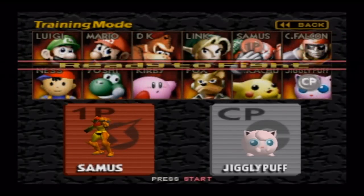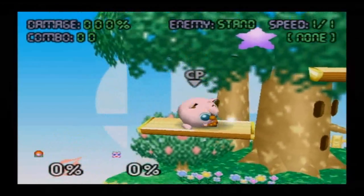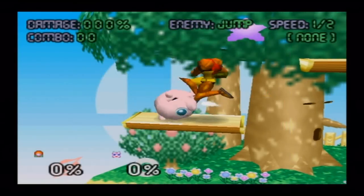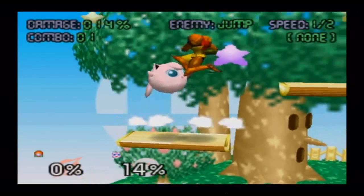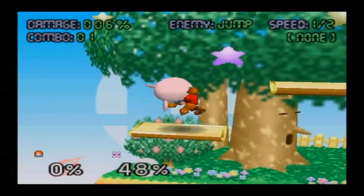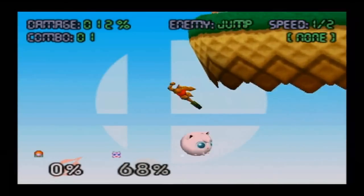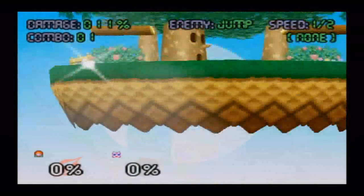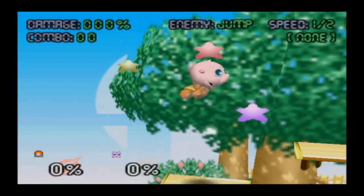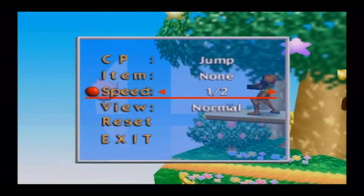Link doesn't have one. Samus has one — that would be the down aerial. As pretty much every single character has; it just seems to be the spike button. Samus is actually a little bit harder to hit with in some ways, just because it is a little bit quicker and it does have a very short range. You can't really start it too early or else you're kind of screwed, because otherwise you're going to miss and probably hurt yourself.